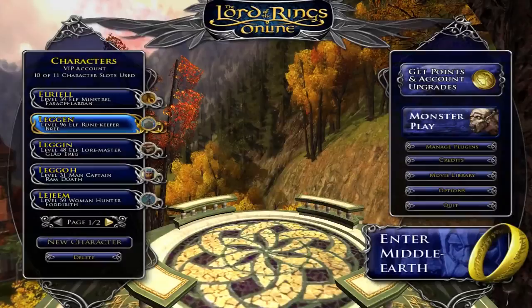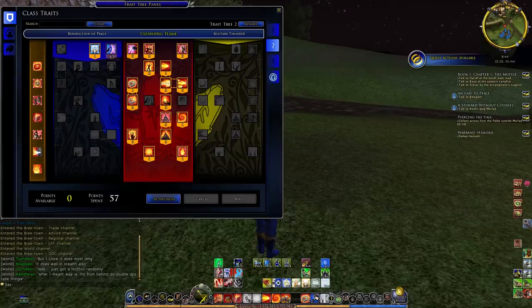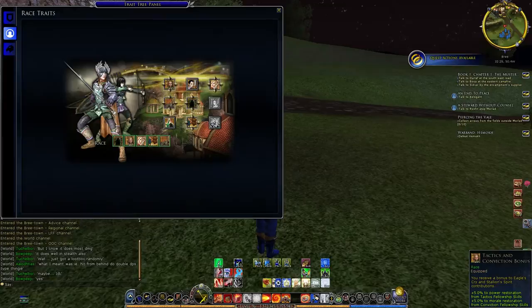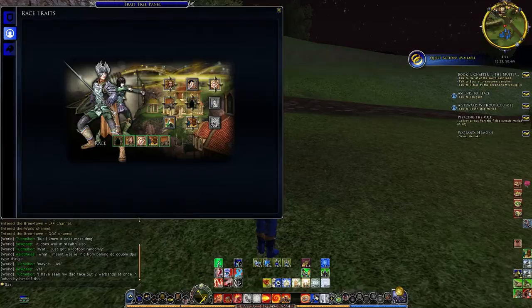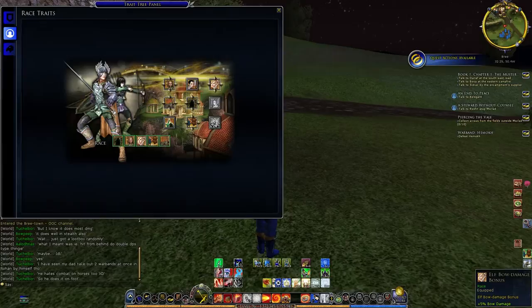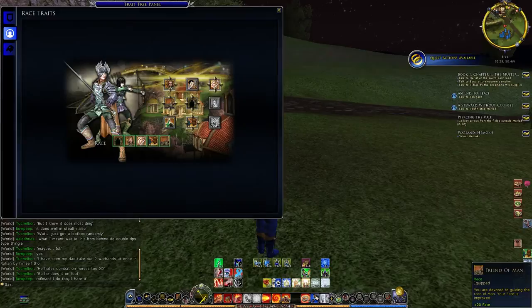I'll get on an elf and look at the traits. Like all the other races, you have your 9 racial traits and your 5 slots, and you earn them by deeds. The first one is your bonus to fellowship skills — power restoration and morale restoration. Then your next one is a one-handed sword bonus, which is nice if your class can use one-handed swords or melee. The bow damage is really nice for hunters, and there are other classes that can use bows but they're not as major. The next one is increased fate, so like all the other classes you have a trait that can counter the racial passive of decreased fate for the elves.